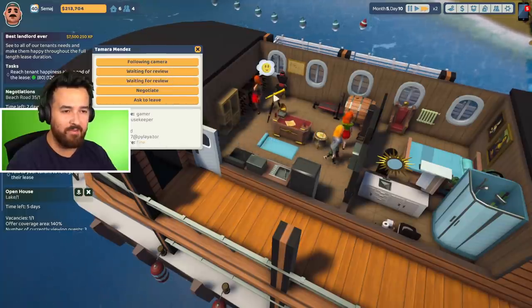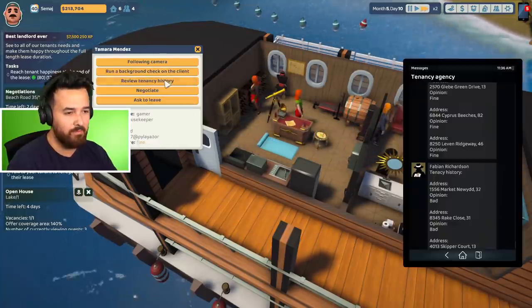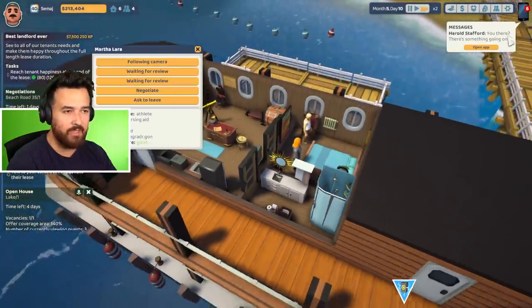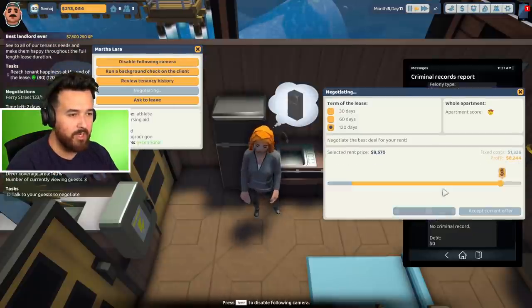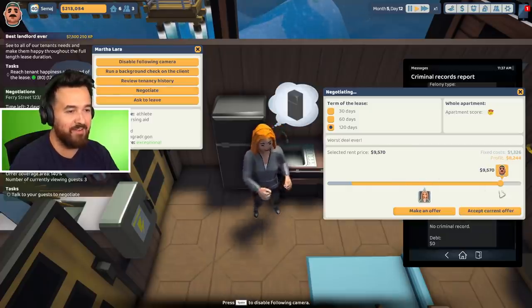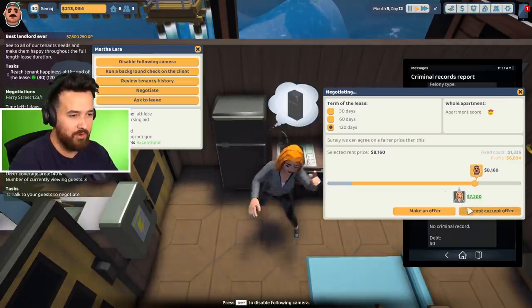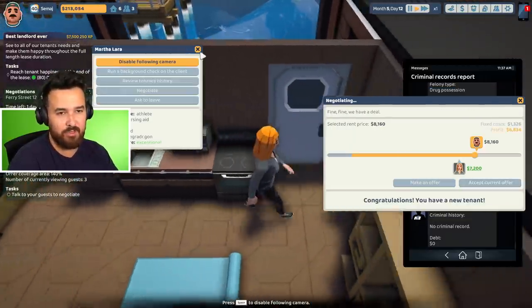You're not a very good tenant. I ran background checks on the last guy and didn't even look at the results. Hmm, you only think it's fine? Bad — get out of here. Let's try 120 days and make an offer for $9,500. They want less — how about $8,000? A little less — $8,100? They countered $7,200. I'll take it — that's pretty good. So we've rented that place.